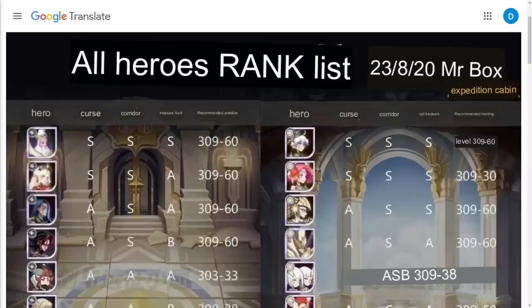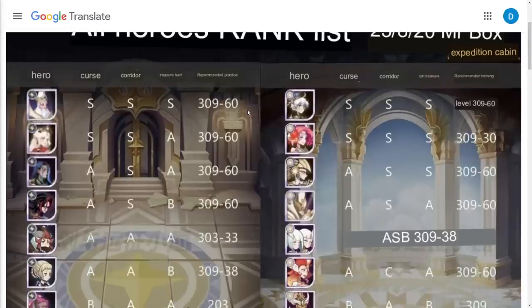All right guys, here it is — All Hero Rank List, dated 8/20/23 by Mr. Box. I dropped this into Google Translate. It was shared over on Reddit, all in Chinese. Going through here, we're going to cover all the different factions. It has the recommended builds in here, which is very true to the guide and tier list that I put out. It's broken down by specific hero, cursed realm, nightmare corridor, treasure hunt, and recommended build.